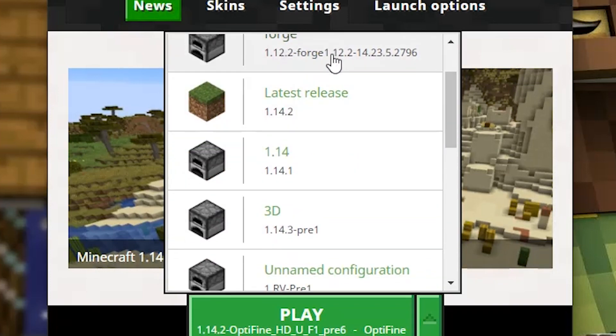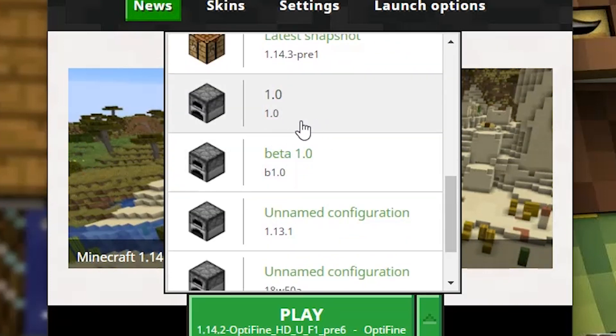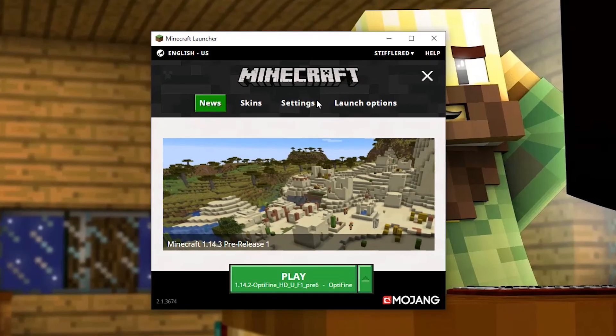So I could go 1.12, 1.14.1 — I can even go back to 1.0, the original official release of Minecraft. But the question is, how do I do that? And again, the answer is very simple.